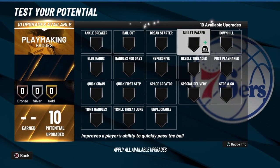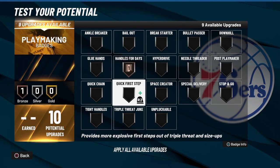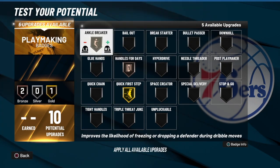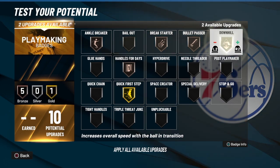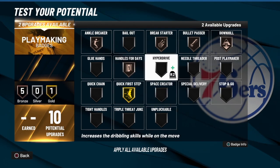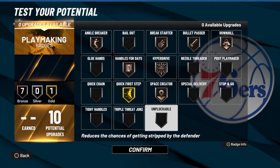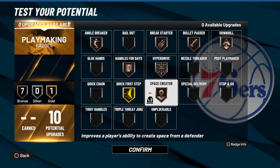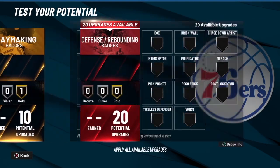For the playmaking, we do have 10 playmaker badges on this build. I would go with Handles for Days on bronze, Quick First Step on gold, and everything else can be pretty much on silver — Bullet Pass or Break Starter because you will get a lot of rebounds. Hyperdrive, I like that. Space Creator, we can go with that. Bronze on everything except Quick First Step — put that Quick First Step on gold.